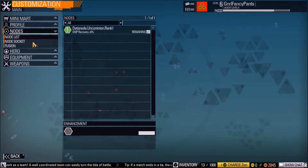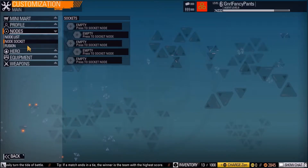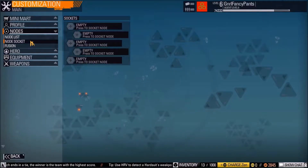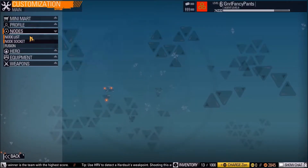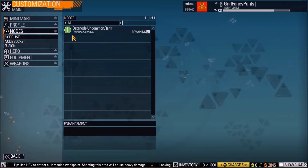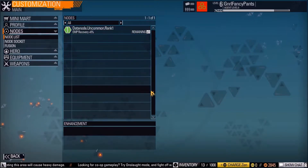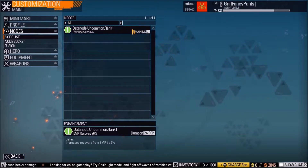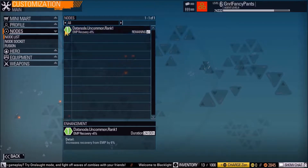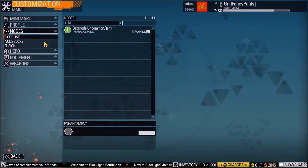There are also Nodes, which are basically passive abilities that you can use. Right now I have a Data Node Uncommon Rank 1 — EMP Recovery plus 6%. It basically lasts for a duration of a day once I equip it, so it'll last for a full 24 hours once I socket it into the node socket.